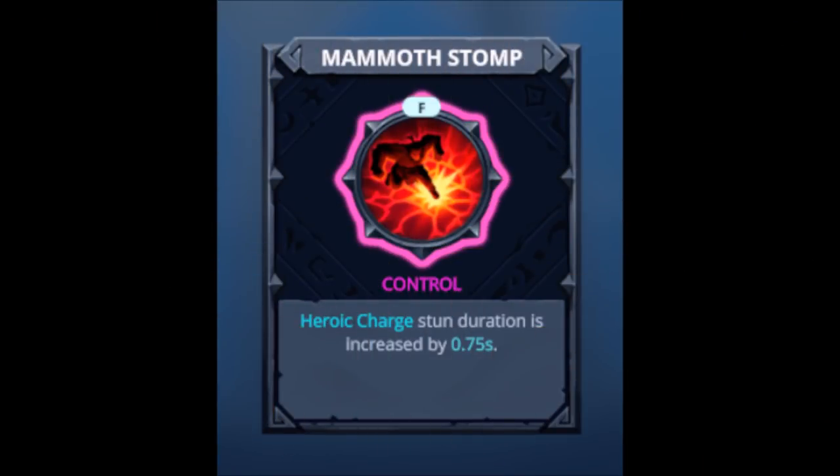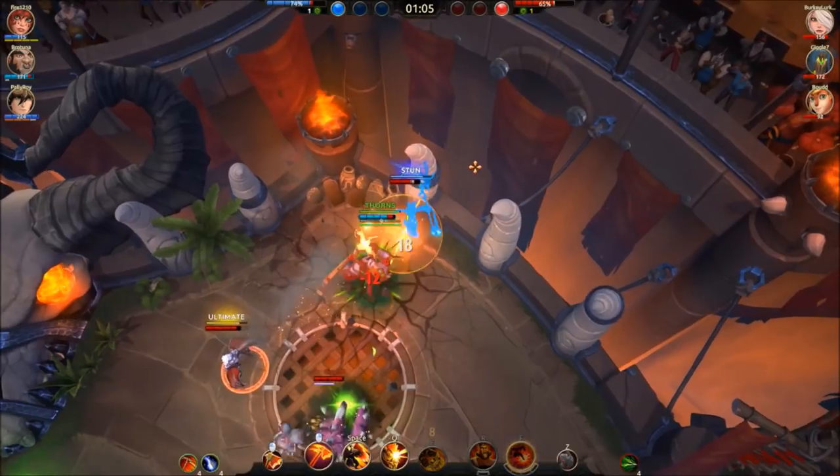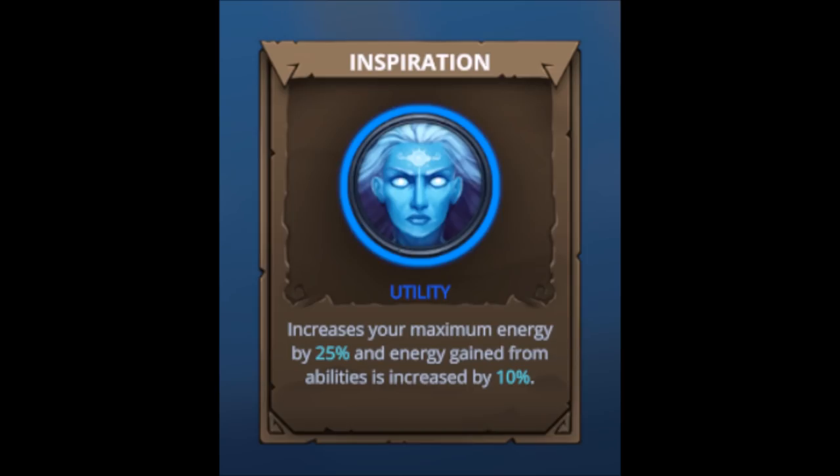Mammoth Stomp only increases the duration of the stun at the end of the ult, which is great for finishing people off — you can get up to 126 damage if they have no escape with my CC Sustain build, and if they have something to get away but you truly combo them, you can deal about 100 damage from axe throw, M1, and charging into a wall. Inspiration is okay. The 25% increased maximum energy would allow you to incapacitate someone and then ult them for free, but that is not necessary. If you wait for escapes you should be able to hit ult to begin with, and 10% increased energy generation is not important enough to take this — but let me know if you feel differently about Inspiration.